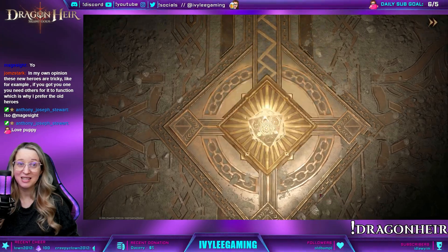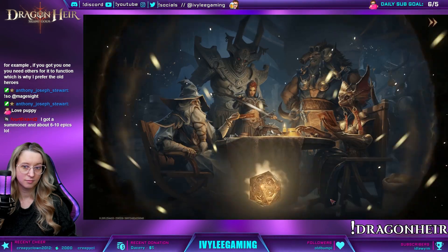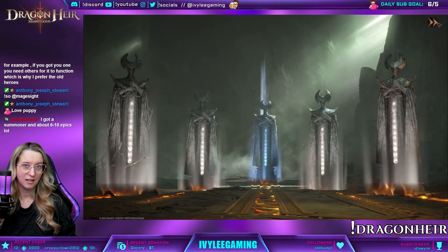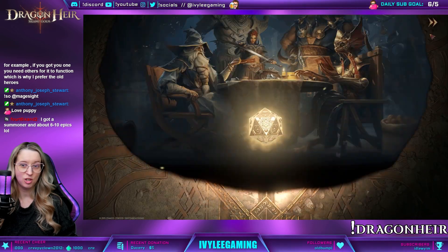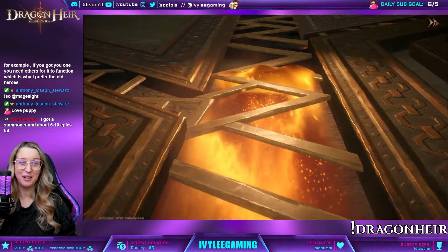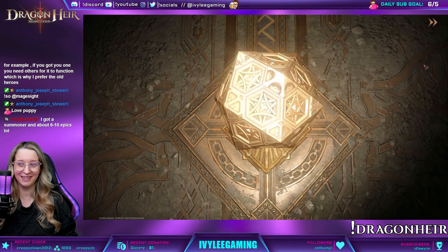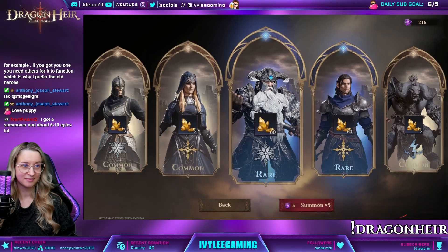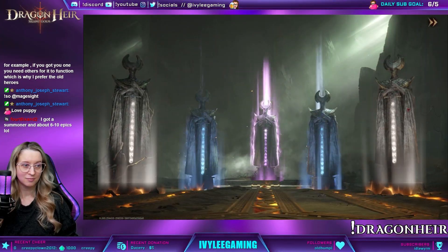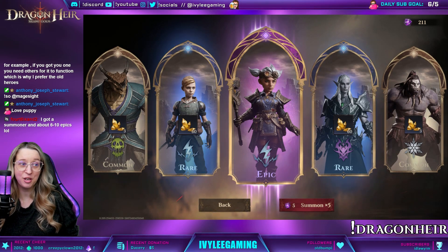Especially once we get later into the game when you need shields for Vortex. This is just the Starlight Die now — 500 Starlight Die. I'm just trying to get at least one of my missing epics from 500 Starlight Die. They're not being kind to me today. The last Thunderbolt epic — I got all the new epics now, at least.